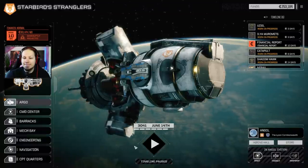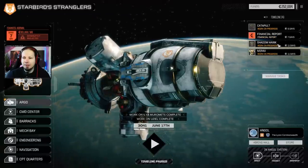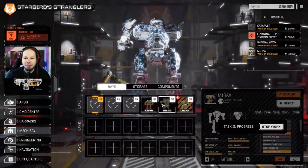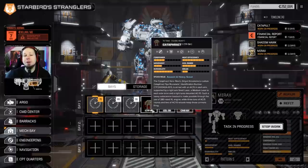We won't be ready in 10 days. It doesn't look like it. Now it's 11 days on the Shadowhawk. Catapult says 5 days. We had the Catapult, UZL, and the Cataphract - I don't think that's enough to play here. I want all of my MechWarriors to be on the field so that all of them get experience on the battlefield.